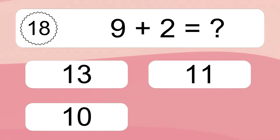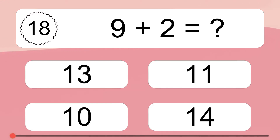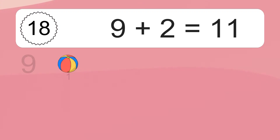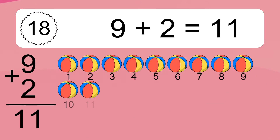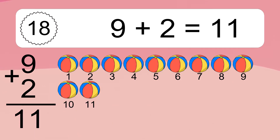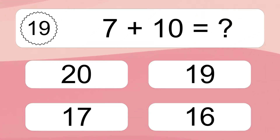Nine plus two equals what? Nine plus two equals 11. Let's count it: 1, 2, 3, 4, 5, 6, 7, 8, 9, 10, 11. Seven plus ten equals what?